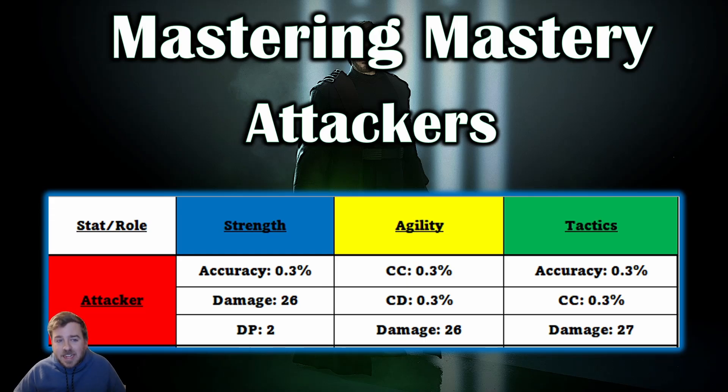Mastery really affects the higher relics way more, including losing it from things like siphon. In the rest of the video I'm going to look at all characters that fit within each role for the attackers — whether strength attacker, agility attacker, or tactics attacker. I'm also going to go in-game to talk about some of the more complicated mechanics that affect mastery, which is mainly Galactic Legends, because they interact with mastery the most — it was actually invented for them.